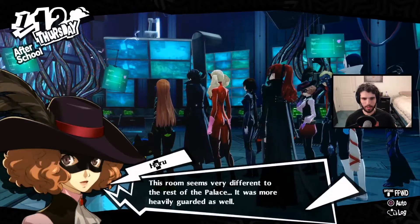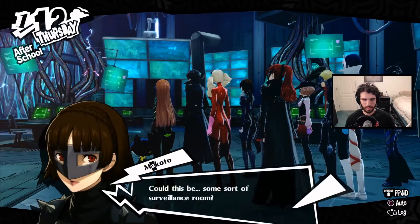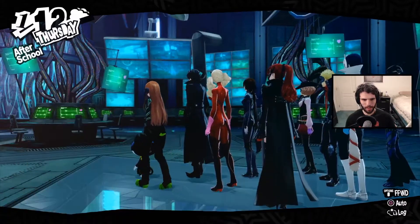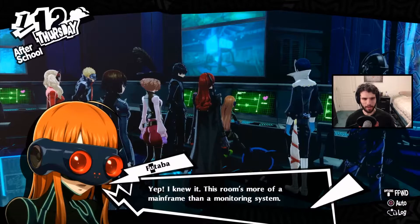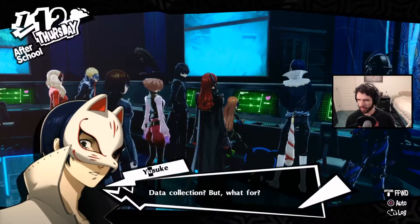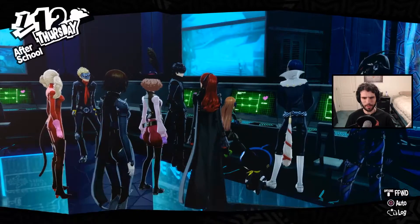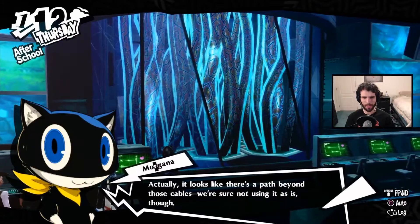So where are we now? This room seems very different from the rest of the palace — and more heavily guarded. Could this be some sort of surveillance room? The monitors are displaying various rooms within the palace. Wait, were we being watched the whole time? This room is more of a mainframe than a monitoring system. All sorts of information is being collected from across the palace and converted into raw data. There's no way forward here — we need to find another path.